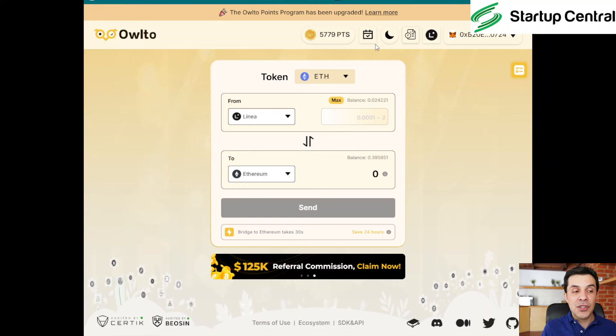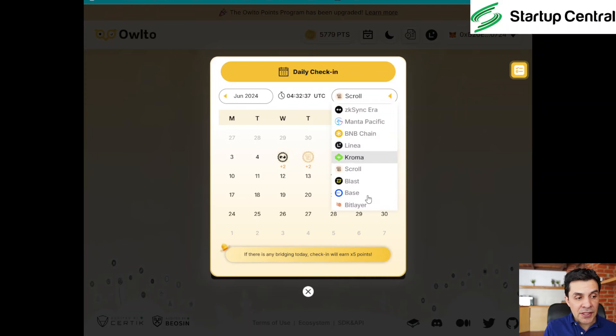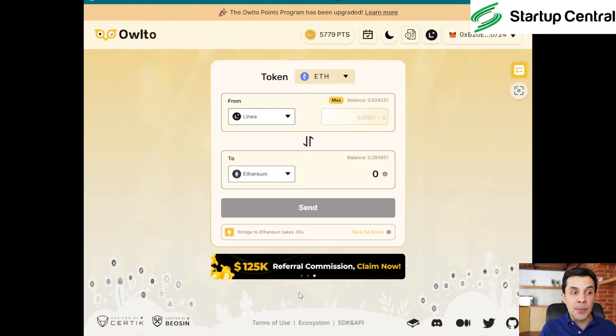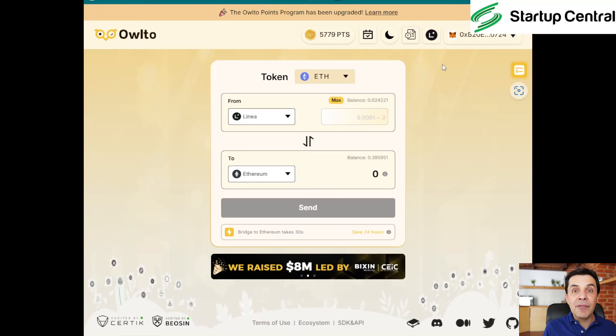Here's another thing I want to show you that is very inexpensive and will add transactions to different chains. You can do this once per day. In here, you can click every day and get some points — as you can see I got two points, and two more here. You can choose the chain; they have all these chains available, including zkSync. I already did the Scroll one because I did some zkSync transactions today. It costs about 10 cents of a dollar each time you do this. Plus, you get more points on this bridge, and when you bridge those points multiply — that's how I've gotten to almost 6,000 points.